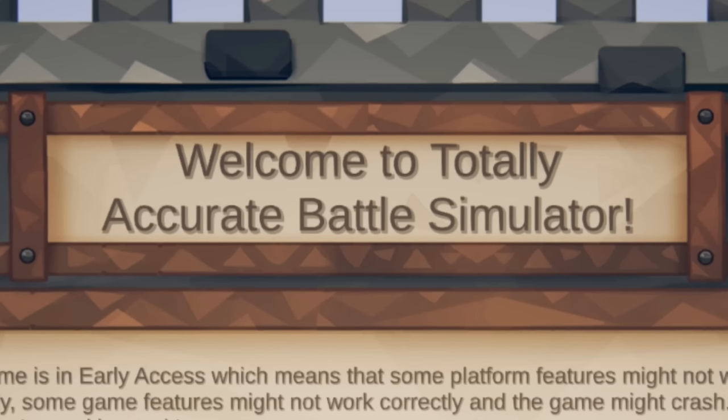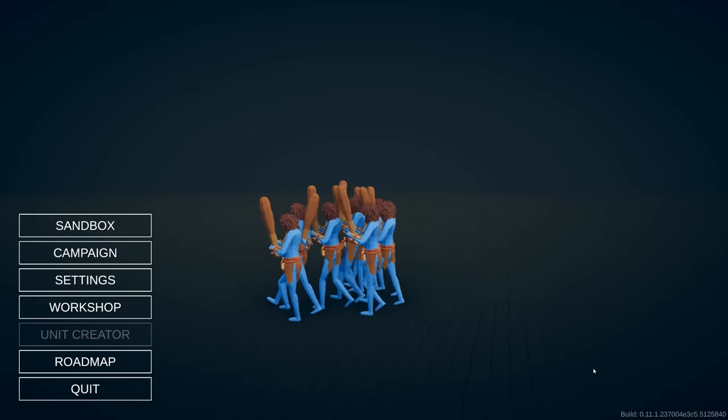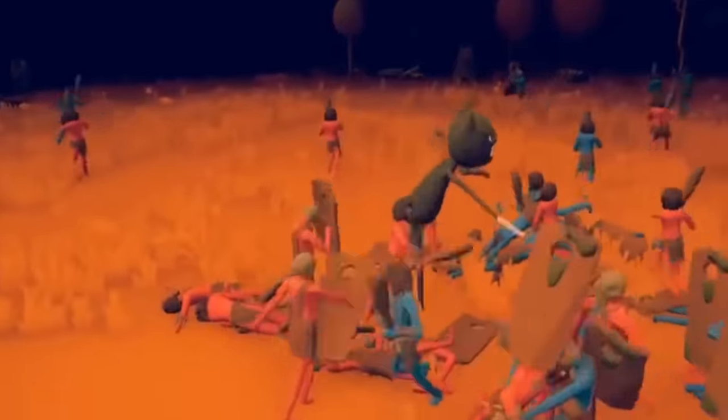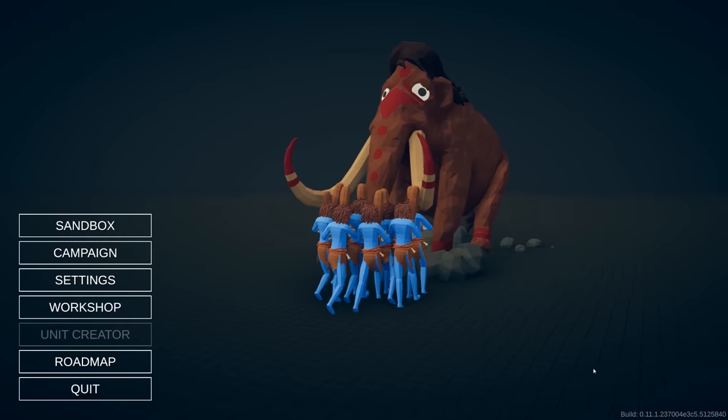Welcome back to Totally Accurate Battle Simulator. We're still in build 0.11.1 and my game is haunted. There's Siren Head, and there was even Cartoon Cat. I've tried to fight him with some of my modded units like General Grievous and Darth Vader, and we've had mixed results.